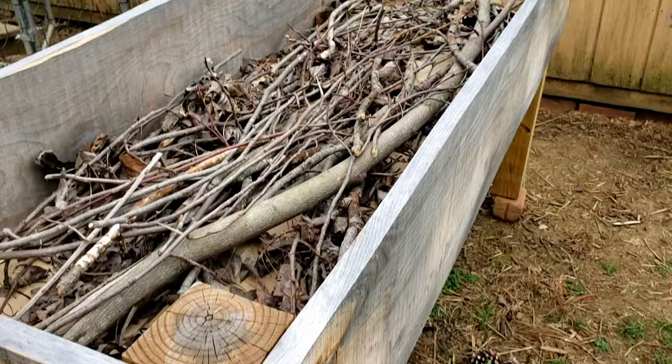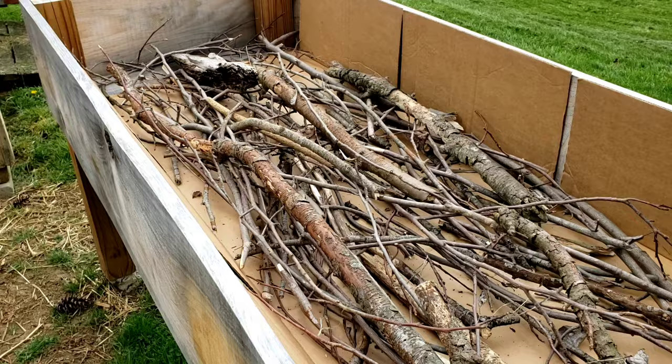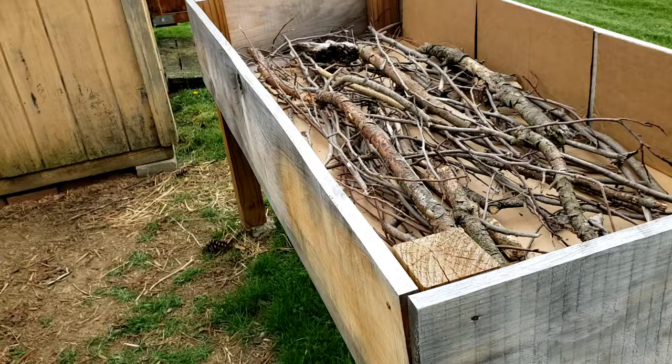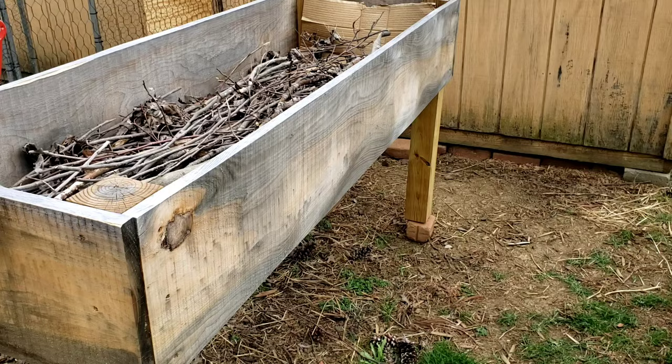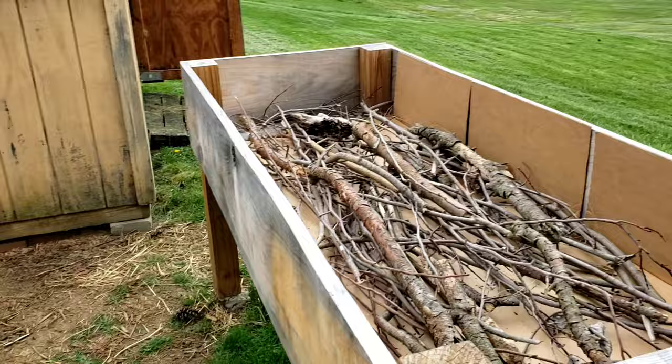My raised beds — I know I've been going on about them, but I separated the sticks so I have equal amounts at the bottom. Debris, whatever — I just pulled sticks out of my yard. What I'm going to do next is put a layer of some of the hay and chicken crap that I got out of the chicken coop when I cleaned it out. That's going to be my next layer, and then after that I'm going to pull up some sod, flip it upside down, and that's going to be the next layer.